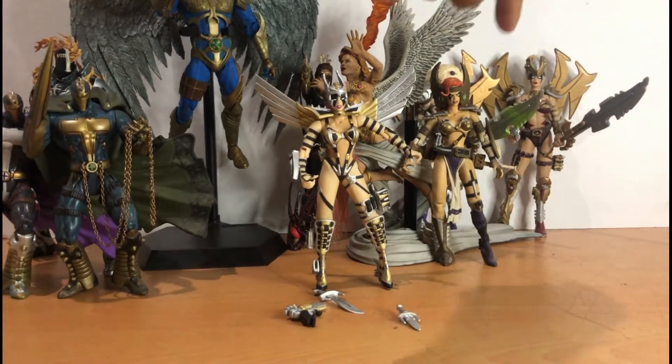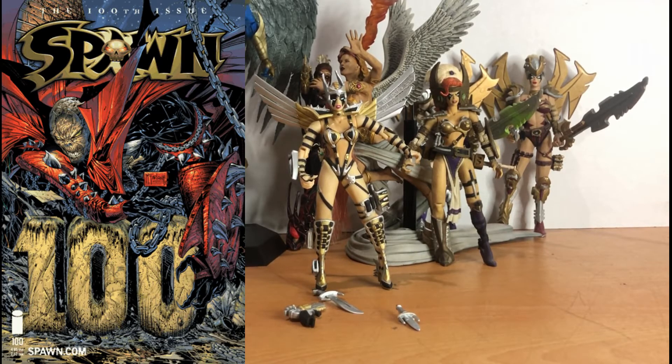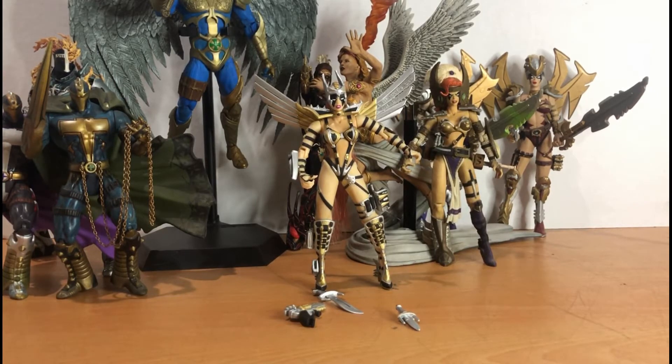Angela first appeared in Spawn issue 9, that is March 1993. She was created by Neil Gaiman and Todd McFarlane. Her death in Image is in Spawn issue 100. Neil Gaiman brought her to Marvel Comics, and her first appearance in Marvel Comics is in Age of Ultron No. 10, June 2013. She's an angel and a bounty hunter working under the auspice of heaven to oppose Spawn.